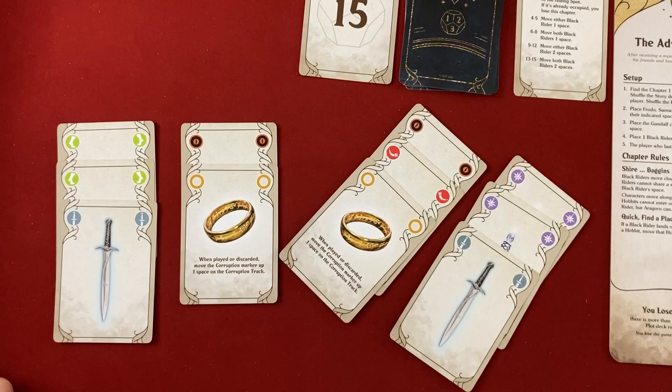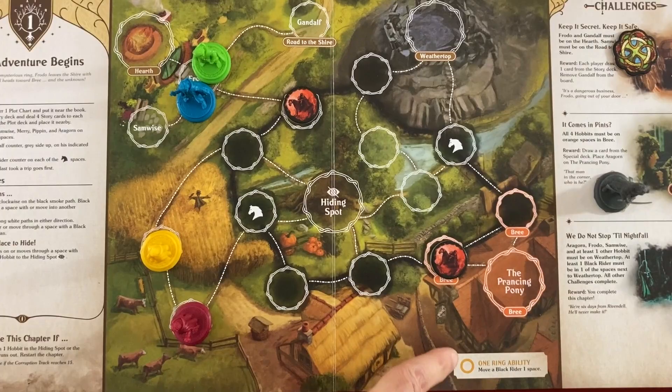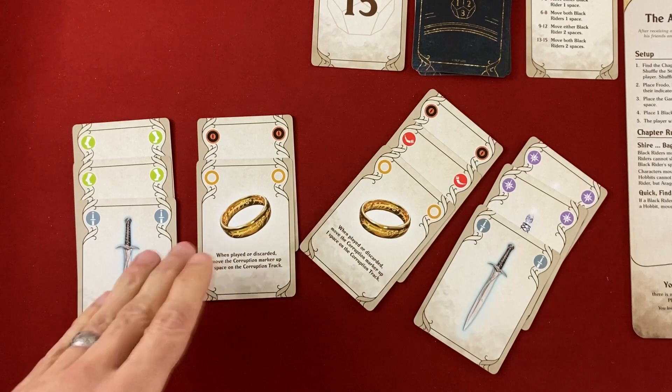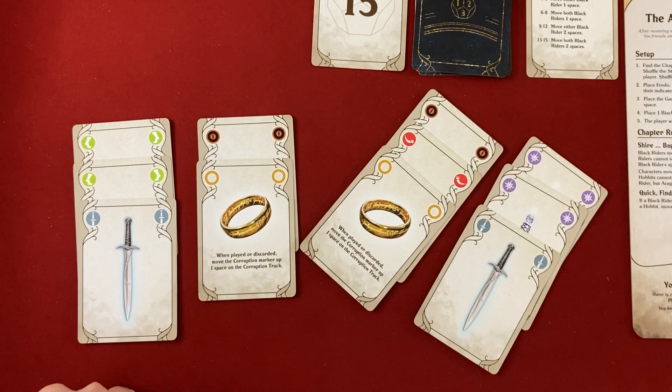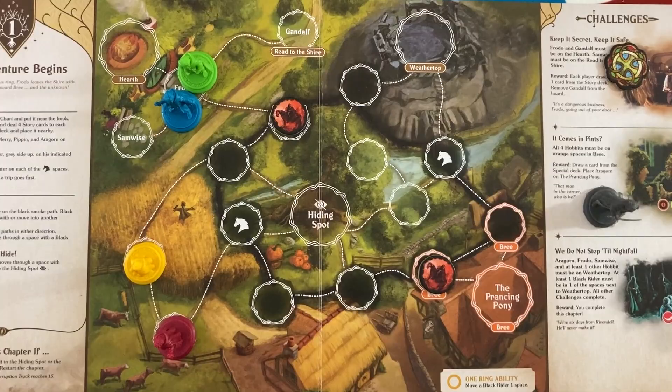To talk about the One Ring a bit more: every time you discard it, you gain one Corruption. Every time you use it as a Wild, you gain one Corruption. You can also use it for the One Ring ability - in this scenario that's to move a Black Rider one space - but you still get a Corruption. Interestingly, in Solo mode you could just trade the rings to the dummy hand and put them out of sight and out of mind, but in a multiplayer game it would be a lot more interesting to have them fill up your hand and encourage you to use them.